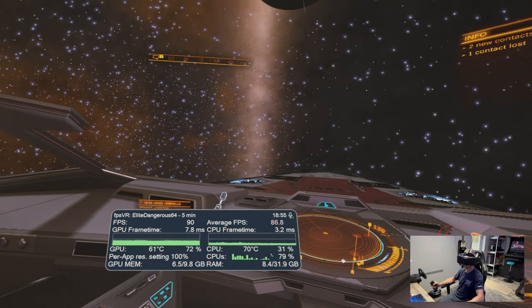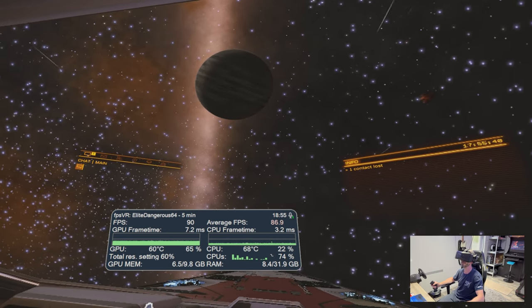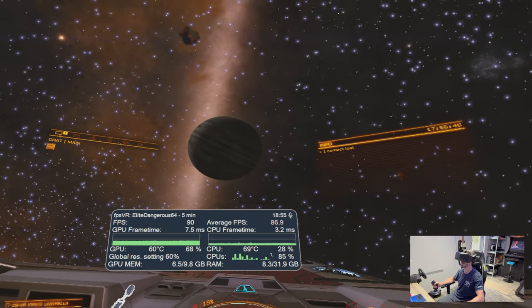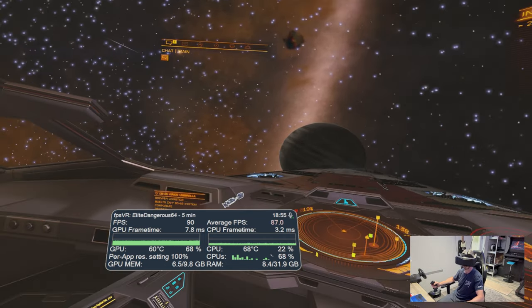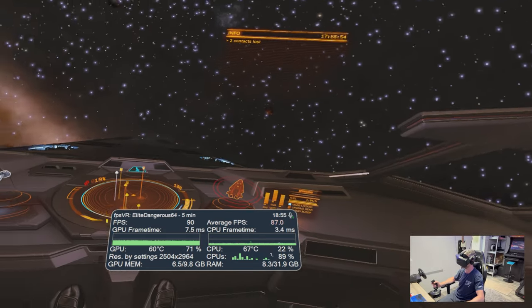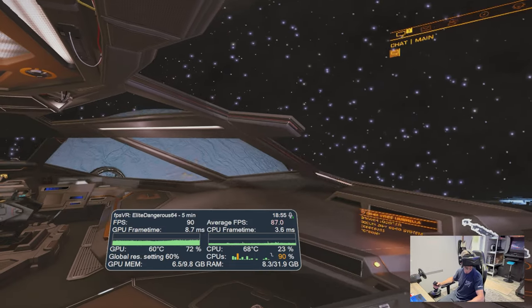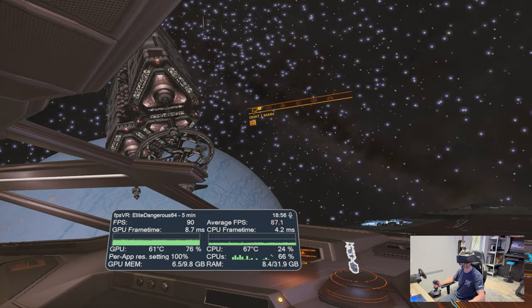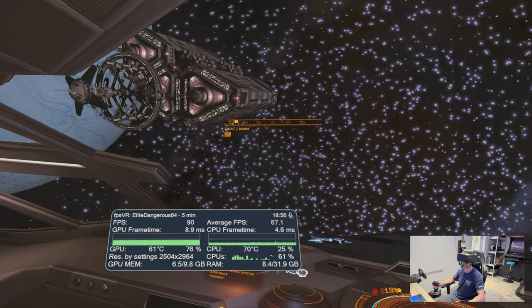Hopefully you're getting a clear impression of how the dynamic foveated rendering is working. I wonder if you can see it on the stars — if I look at that planet, do the stars get blurry on the edge? Look at that nebula there. It's really difficult to capture because it just looks clear everywhere I look.